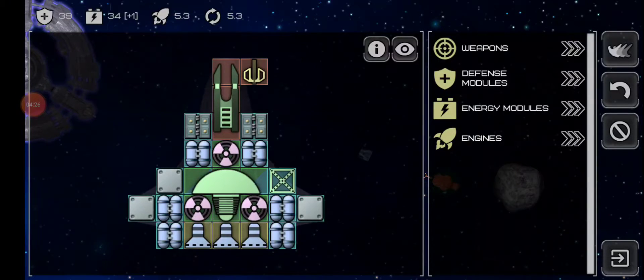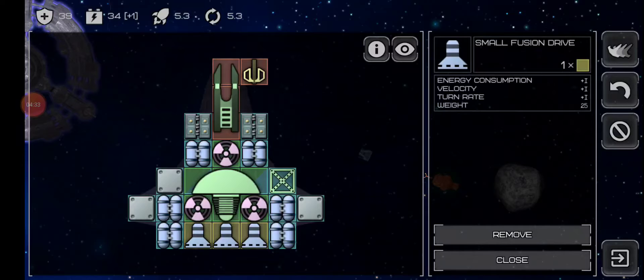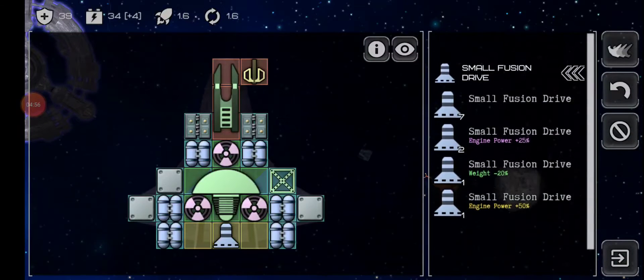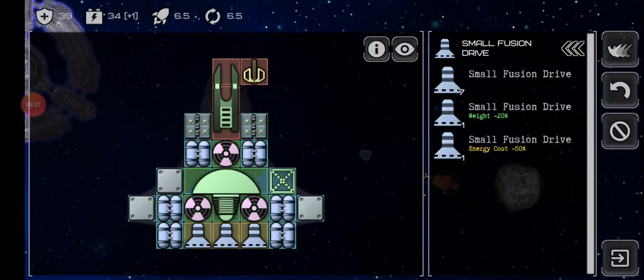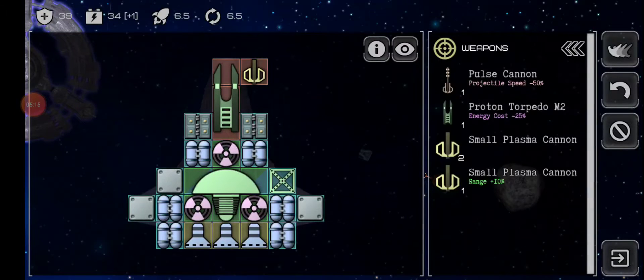Okay, what about the engines? Small fusion drive — one's got 25% power. Remove the normals. Energy cost minus 50%. Engine power in the middle. Maybe we go power for all of them: 25, 50, and 25. So did the weapons have any difference? Oh yeah, that's just a range one.